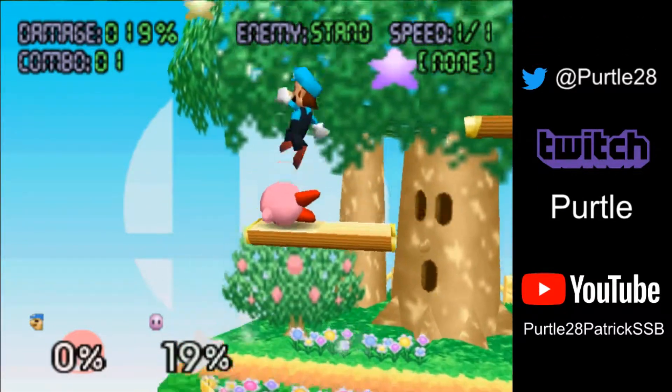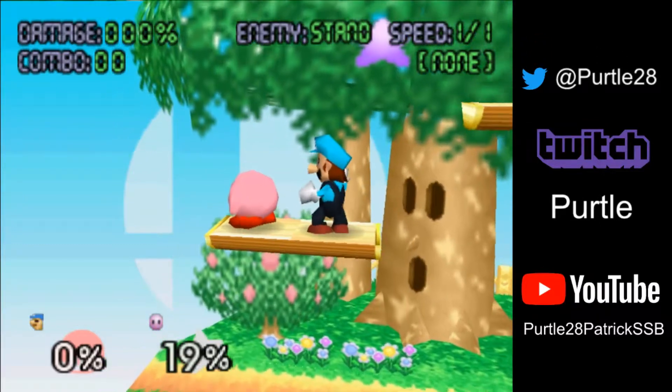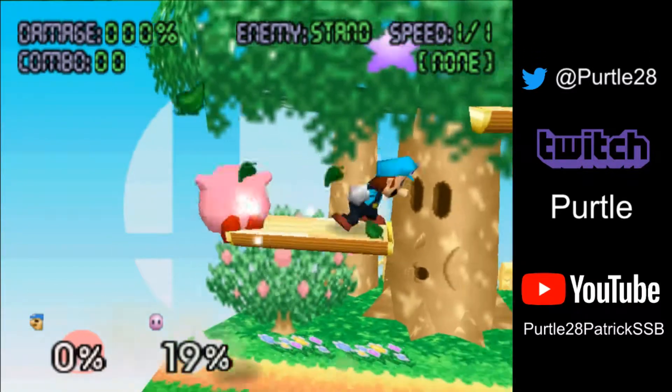Basically what I mean by that is, for characters that you're probably not going to be able to necessarily edgeguard or set up edgeguards with fireballs, but to help your positioning when they're coming back from the ledge or just to add damage. This would be characters like Kirby, Jigglypuff, Pikachu, potentially Yoshi because of armor.